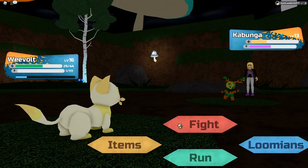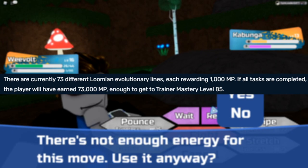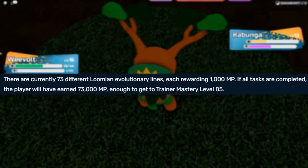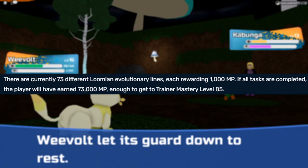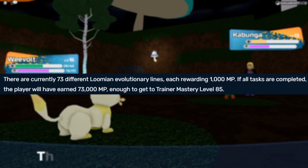According to the most recent update from the wiki, there are currently 73 different Lumion evolutionary lines, each rewarding 1,000 mastery points. If all tasks are complete, the player will have 73,000 mastery points — enough to get to Trainer Mastery level 85.